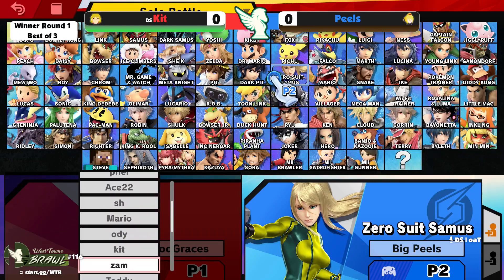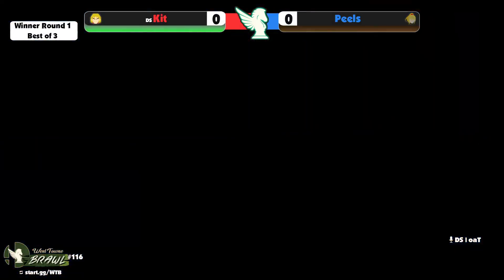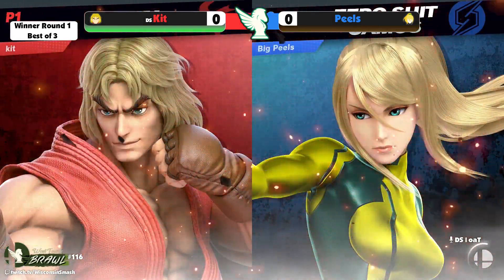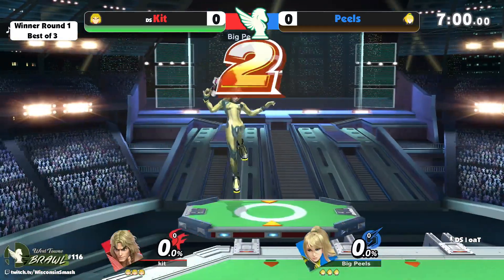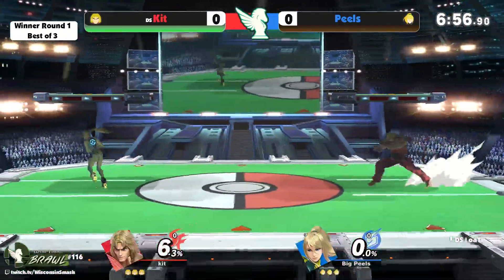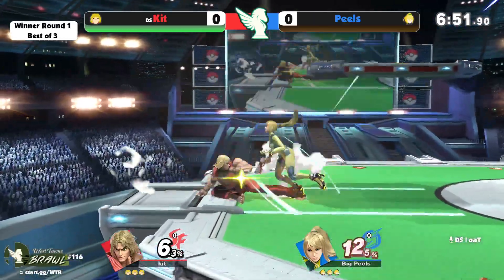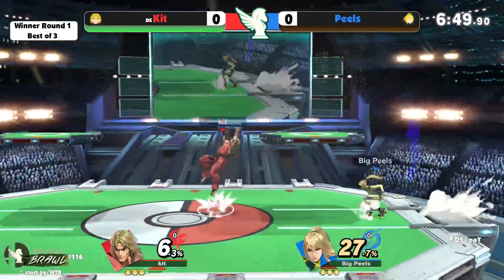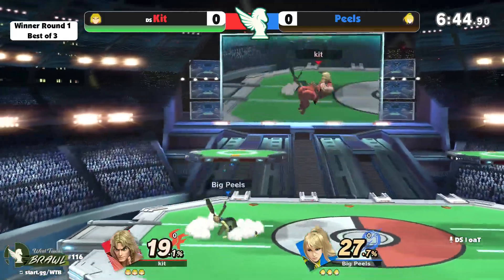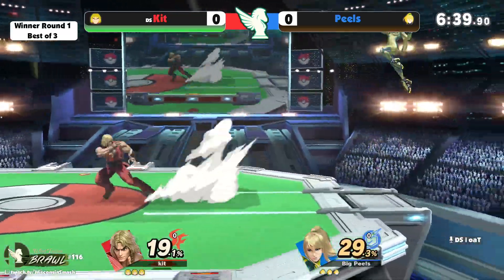We have Peels and Kit here — Peels of course rocking Zero Suit Samus. I'm expecting a lot of Zero Suit Samus using her spacing tools against Ken. Don't let him get in, because once he gets in those big combos are gonna do a ton of damage on Zero Suit. She's not a very heavy character, but she does have really good escape options — we saw that right there with the flip jump out of the combo.